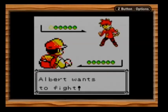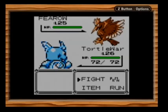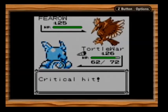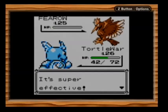He's going to send out a Fearow, level 25, with the moves Mirror Move, Growl, and Fury Attack. Since this is a Flying type, we're going to use Ice Beam — it's going to be super effective. Critical hit, super effective, it's dead.